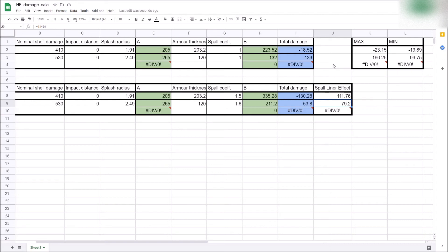What you'll notice is the spall liner has more of an effect against HE shells fired from tanks — which is relatively rare — and much less of an effect against artillery, because the huge splash radius tends to mean artillery can usually find a much weaker point of armour to perform the damage calculation against. With that brief mention of the spall liner, let's look at the effect of spaced armour.